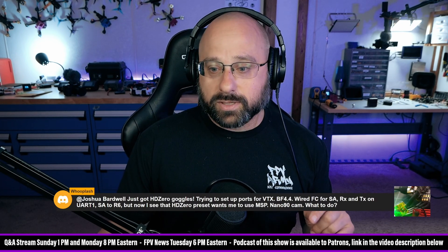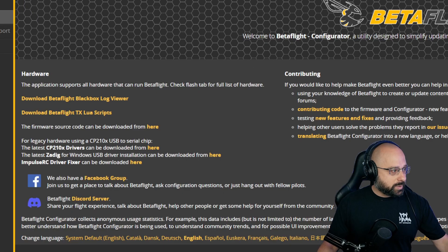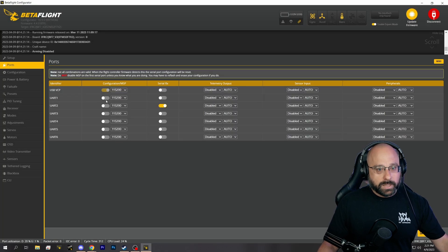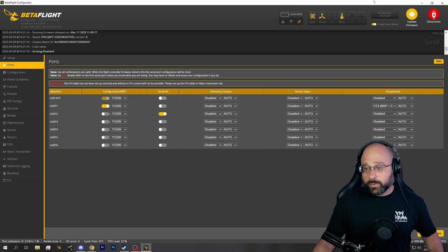I'm going to watch the chat as I go to make sure nobody's saying I'm wrong. I think I'm right about that. So you're going to go into the ports tab, and you're going to enable MSP for whichever UART it's wired to — the TX and the RX — and you're going to enable MSP plus DisplayPort here, and that's all you need to do. You don't need that extra UART for smart audio if you're on Betaflight 4.4.